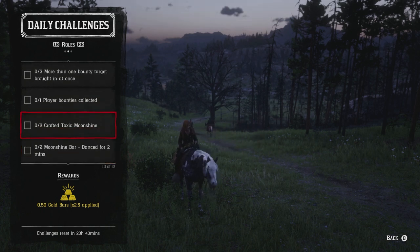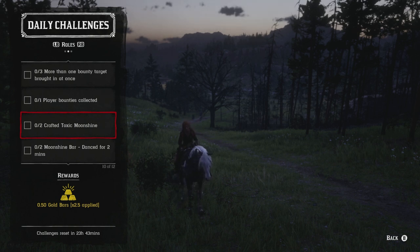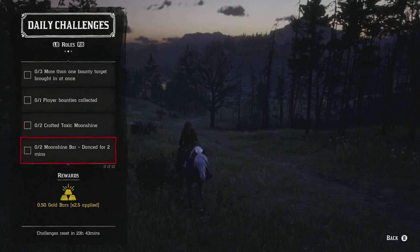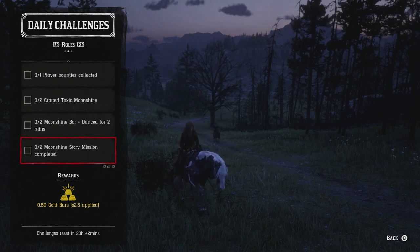The last ones are the moonshine role challenges. Two crafted toxic moonshine: this requires owning the pamphlet, which costs $500. You won't really use toxic moonshine unless you're doing a daily challenge, so only buy it if you have the money. Two moonshine bar dances for two minutes, twice: you'll essentially be dancing for four minutes total, holding down a button the entire time. Two moonshine story missions completed: you can talk to Maggie to start them, or re-complete ones you've already done, or go into your progression area to start a moonshiner mission — either way will work.